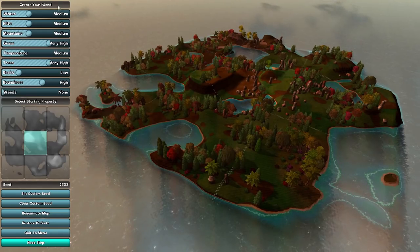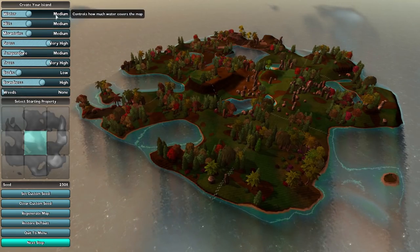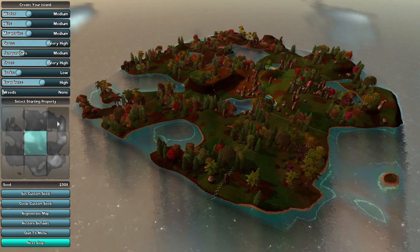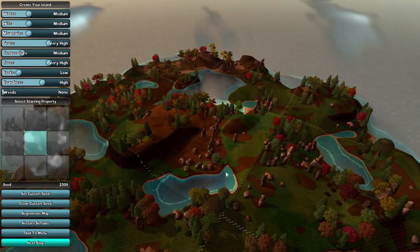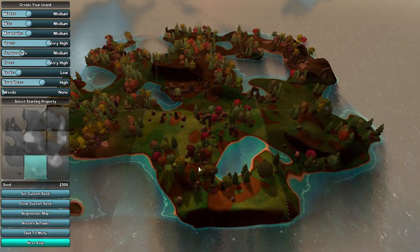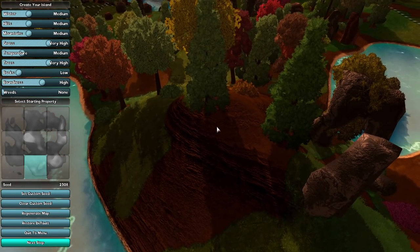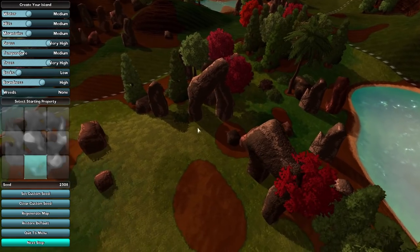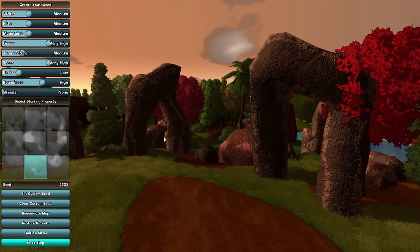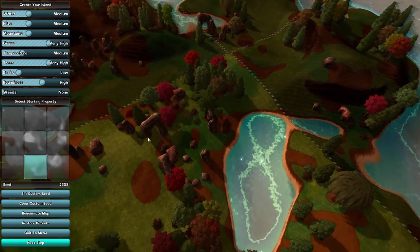Without further ado, let's get our futuristic golf trousers on and go do some future golf! The first job is to create our island where we're going to set up our futuristic golf course. These are all default options, but you can change the amount of water, hills, and mountains. I quite like the idea of starting just here - got a bit of water inland, a bit of a hill, and exciting rock formations including a little Stonehenge-type structure.